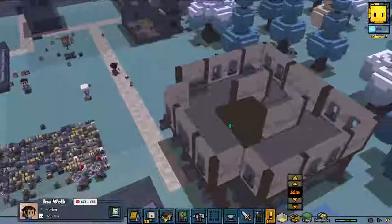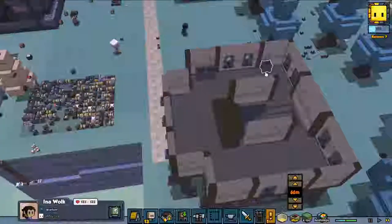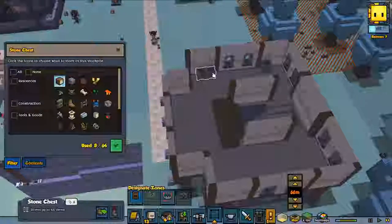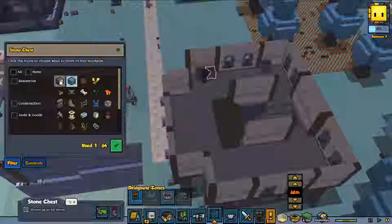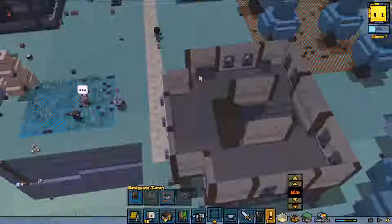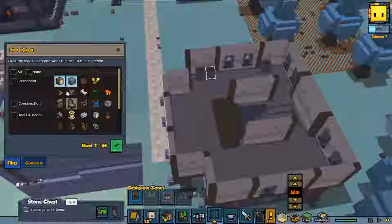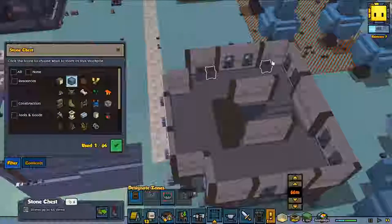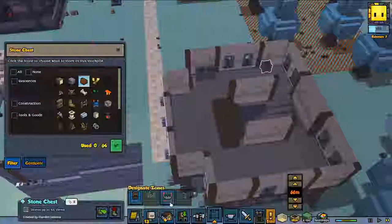We are slowly going to fill up this house. I've built three boxes at the moment but we need a lot more. After that we are going to fill them - I put them all on nothing. So I'm going to put two resources in this one. Wait, I'm already doing it wrong. This one is going to have wood, this one is only going to have stone.